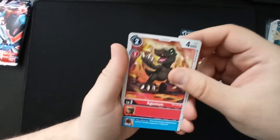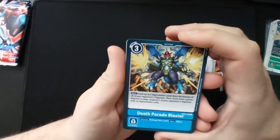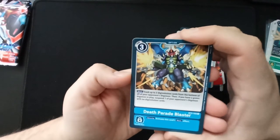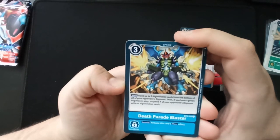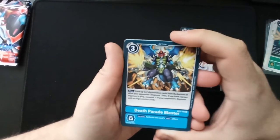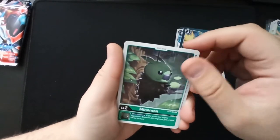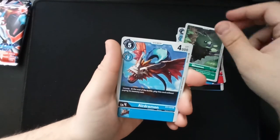Digimon, Argomon, BlackArgomon, Angewomon. 'Death Parade Blaster': security — activate this card's main effect. Main: trash up to two digivolution cards from the bottom of all of your opponent's Digimon; then if you have a green Digimon in play, suspend one of your opponent's Digimon with no digivolution cards. Wow. Minomon — oh, that's cute. Wait, you are an uncommon? Erdramon.